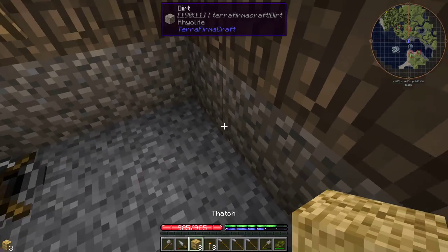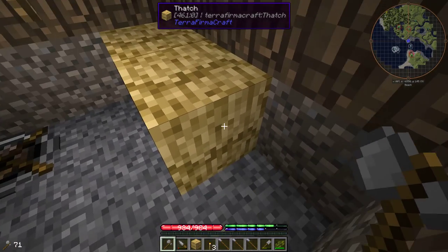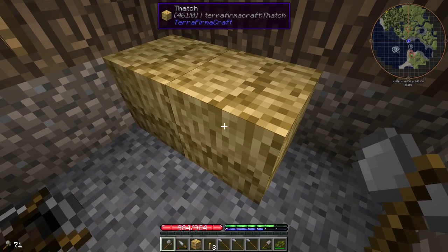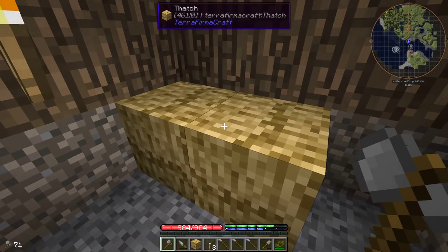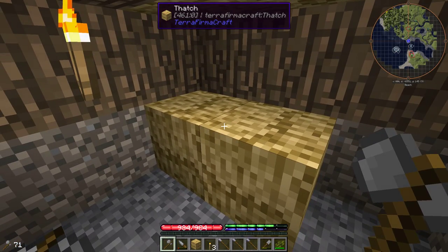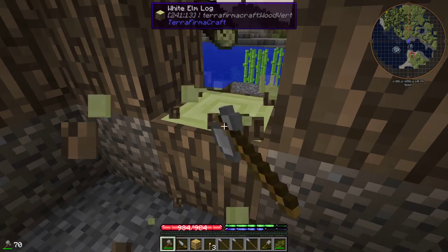The other thing is if you manage to kill an animal, you can make yourself a bed to set your spawn. Place two pieces of thatch, then right click on the end of the bed with a hide — that's one of the drops you get from animals. That should turn into a bed. You can't sleep in it, but if you attempt to sleep in it at night it will set your spawn, so if you die you'll spawn back in your protective shack.